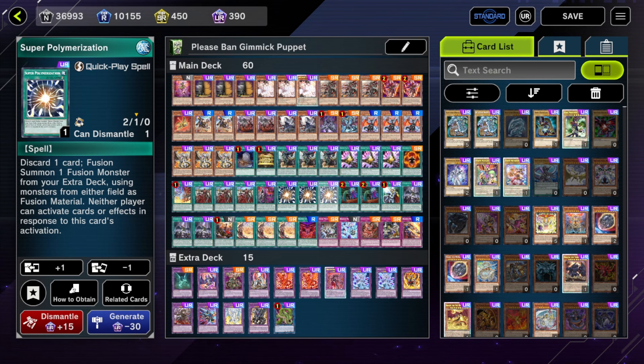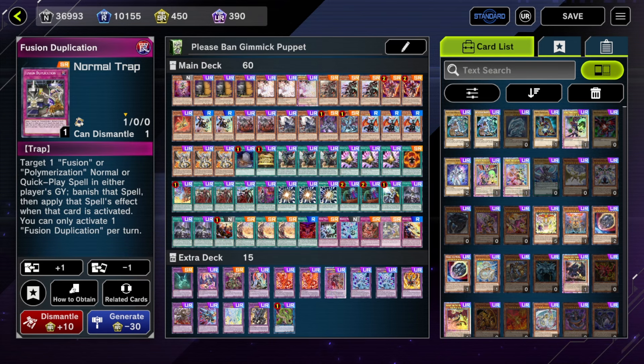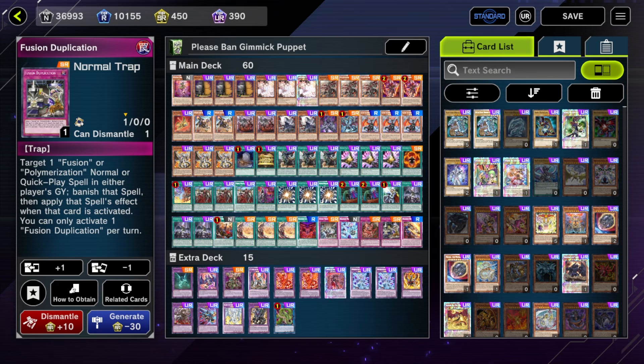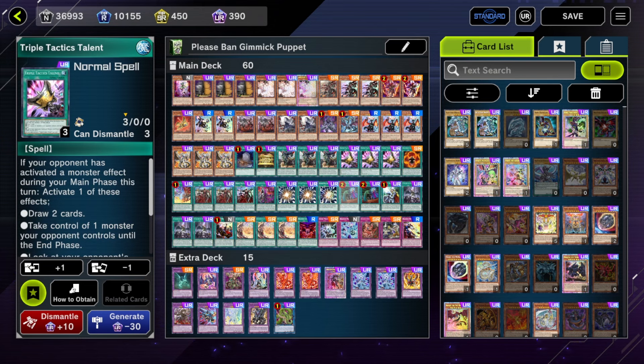At least Branded is a deck where board breakers aren't always dead going first. For example, Triple Tactics Thrust — you can do more than just thrust-set a permanent. Branded Thrust lets you beat Ash on Branded Fusion. Fusion Duplication doesn't even have to use Branded Fusion; you can use Fusion Deployment as well. If they Ash you on Fusion Deployment, you can thrust for Duplication on your opponent's turn, activate Fusion Deployment out, and fuse during their turn — that's pretty fine too.